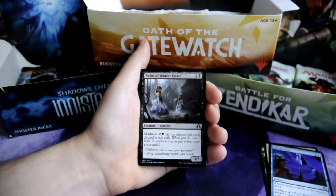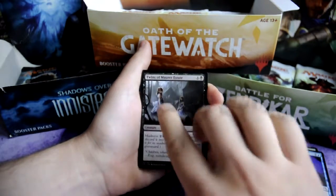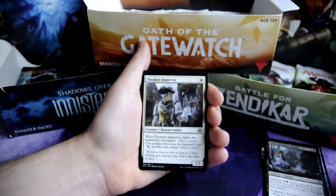Twins of Maura Estate for 4 and 1 black, vampire 3-5 creature — it has madness cost of 2 and 1 black. Thraben Inspector for 1 white, human soldier 1-2 creature — when it enters the battlefield, investigate.